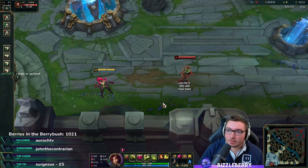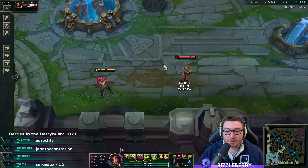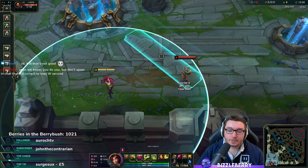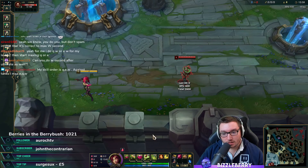Going back to skill order: with the Electrocute build, I generally max my E — unless we're playing with Jinx or Miss Fortune, in which case I'd do three points in Q first to help set up those caster minions. If going the Arcane Comet build, I'd be maxing Q and then E. So there are two different variants depending on which build you're running.